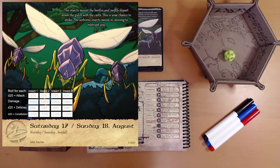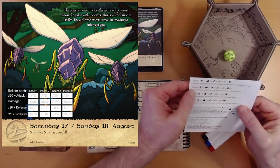The insects mount the beetles and swiftly depart down the gulch with the carts. This is your chance to strike. The airborne insects swoop in, moving to intercept you. We've got four of them. There's a constitution roll here in addition to the normal stuff. I don't see any hidden icons — it's been a while since we've seen one, so I'm growing increasingly suspicious that I'm missing them. We're getting straight into it.